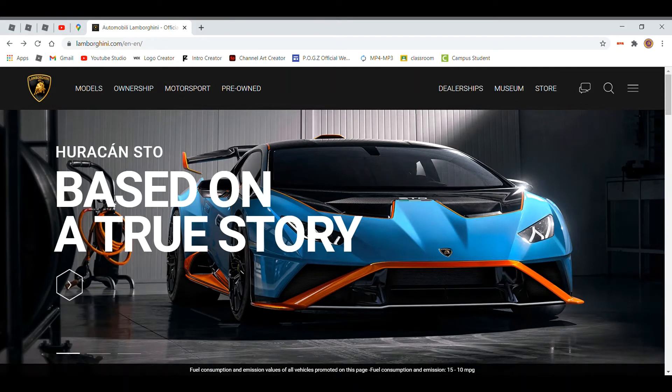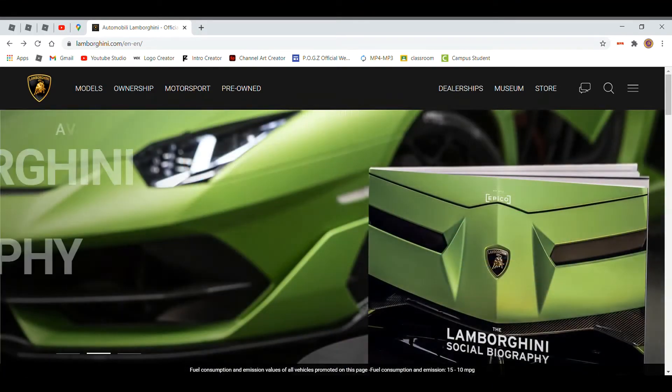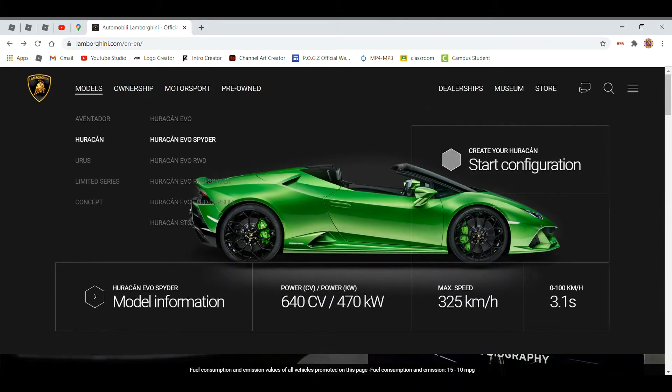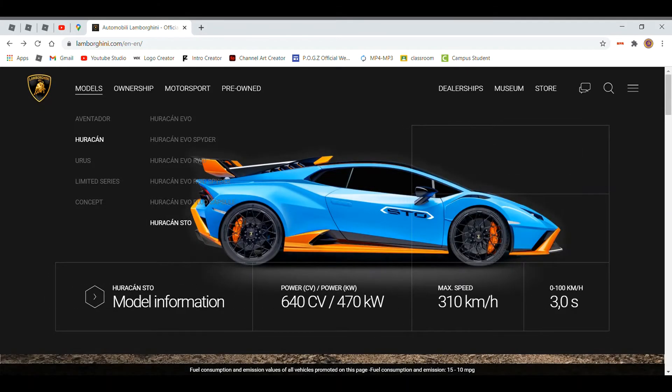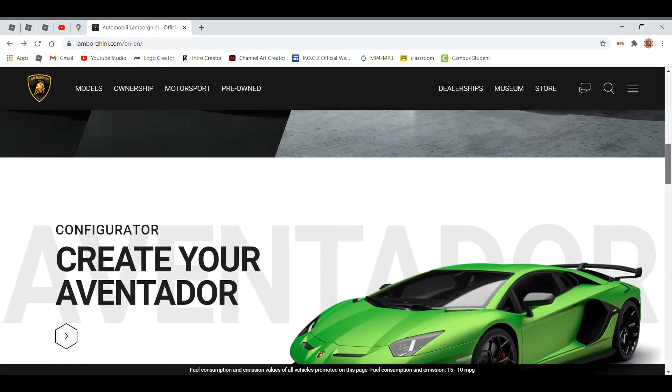Hey everybody, welcome back to the video from Power and Gamers. In this video I'm going to be talking to you all about how to spec a Lamborghini Huracan STO. Not many people know because it's kind of hidden - you don't do it like normal cars. Normal cars you can hit 'Start Configurator,' but the STO you can't. There is a way though, and we're going to go straight through that.